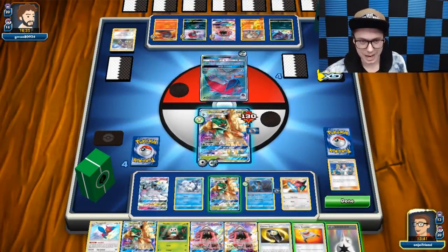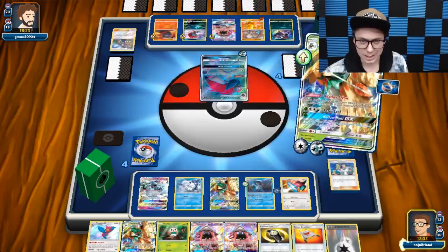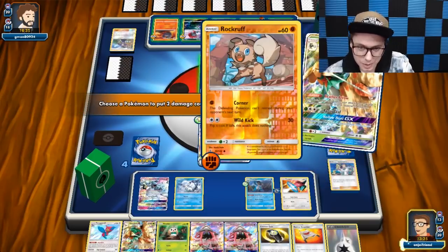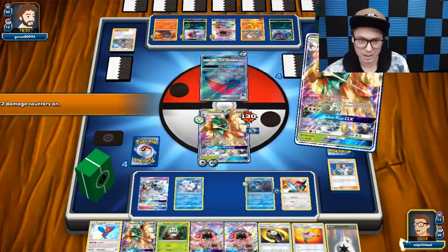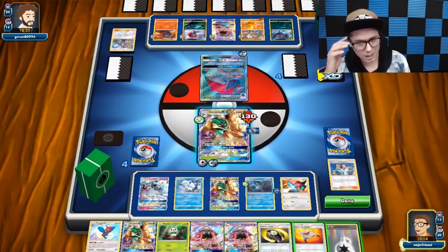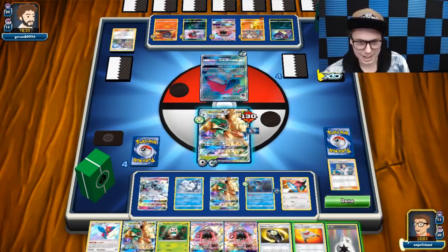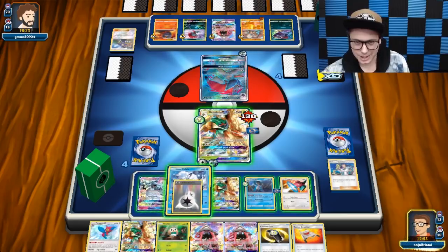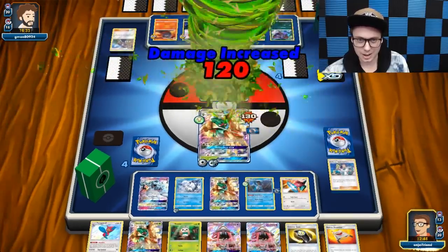I need a Fairy Energy to go in with Ninetales this turn — that would be way better than whatever I'm doing right now. So let's just Feather Arrow and start spreading things out a little bit. We could hit into one of these dudes we know will be easier to take out the following turn. Let's hit into the Rockruff in case that thing comes out, then put the Double Colorless Energy down on the Vulpix just to have that option. Then we're just going to hit — Razor Leaf.